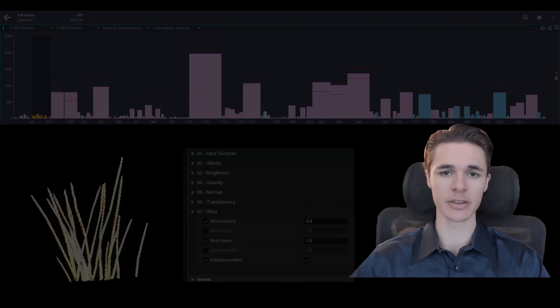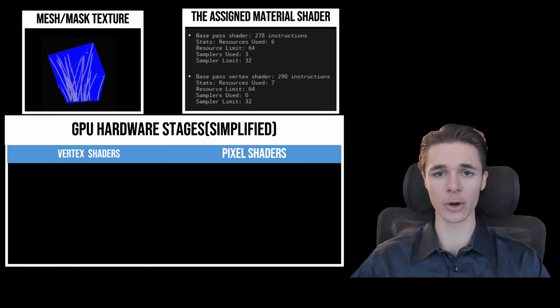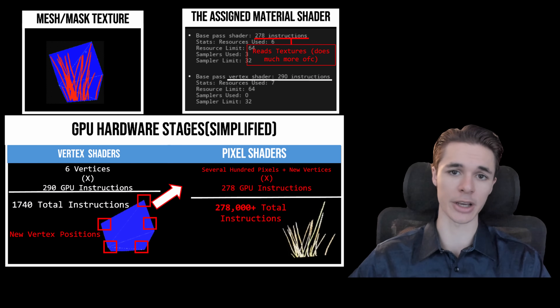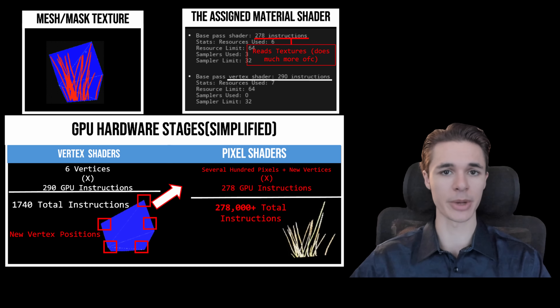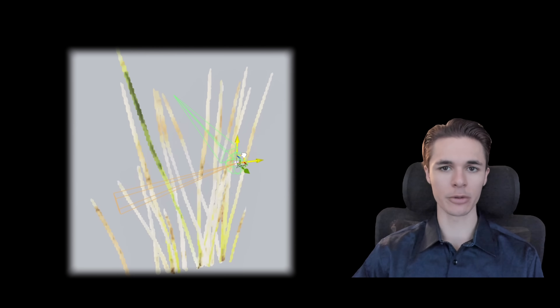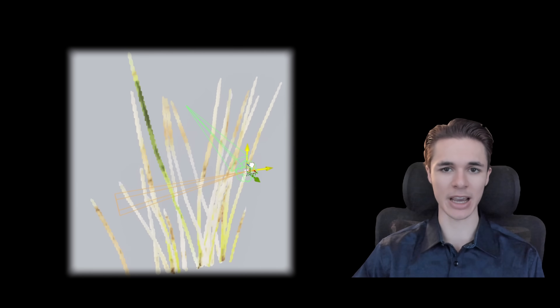Vertex shaders tend to be more expensive than pixel shaders, but what makes them efficient for foliage movement with optimized foliage models is that those vertex shaders are only used per vertex, whereas pixel shaders are used per pixel for shading, and the pixel shader just interpolates the vertex shader calculated positions. In Alan Wake 2, foliage uses bones for movement, which makes these assets skin objects.